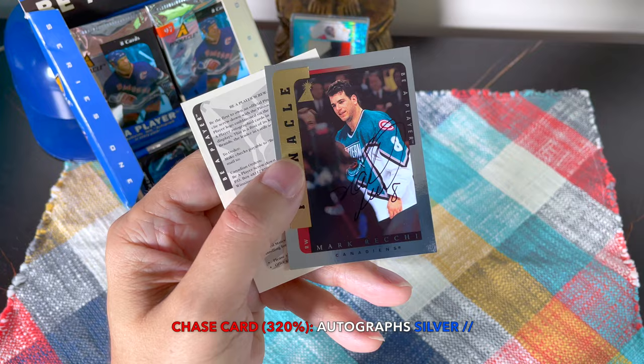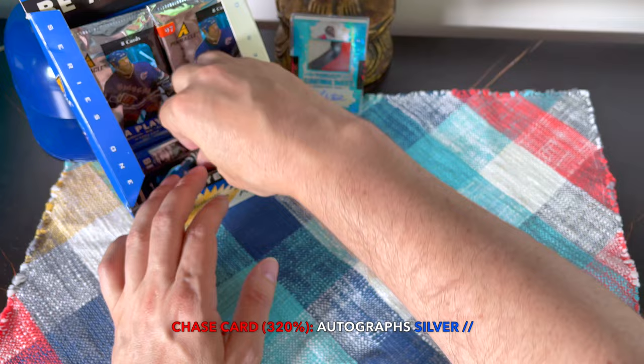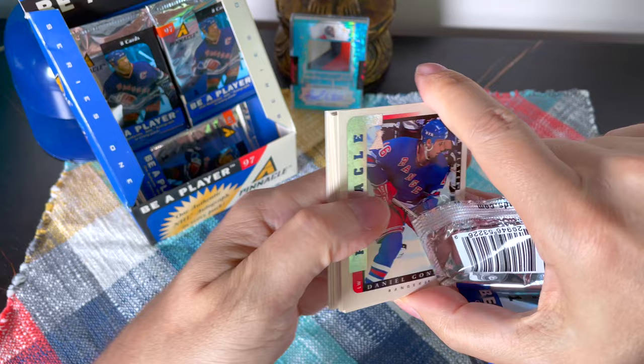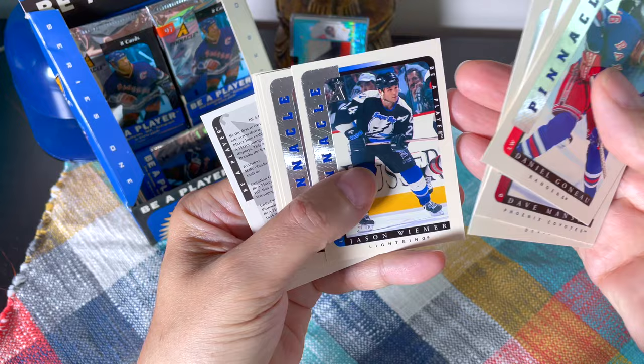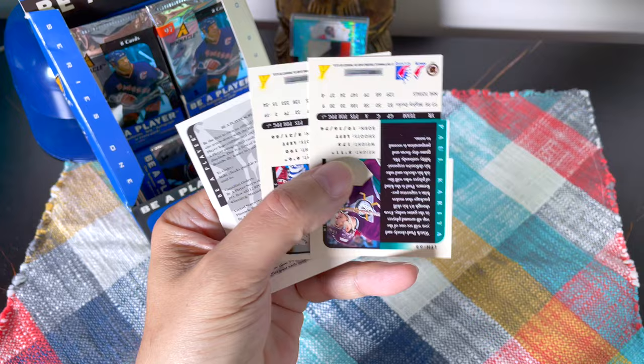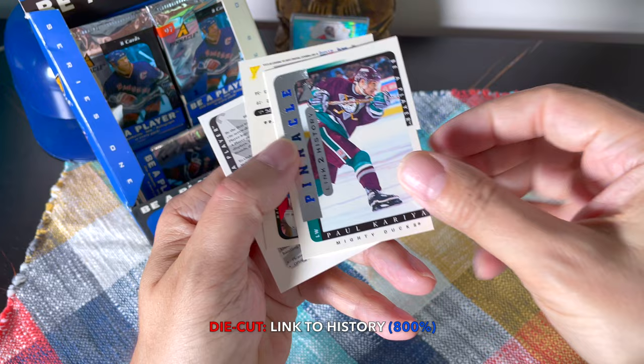Habs mojo and Pens mojo — Mark Recchi! That is wicked, one of the silver ones. Another great historical player — this is like a hot box of big names. There's Phil Housley, Shane Corson — I'd love to hit a Shane Corson. There's T-Top and we have a Ducks Link to History — the link would be Paul Kariya. This is unbelievable, amazing.